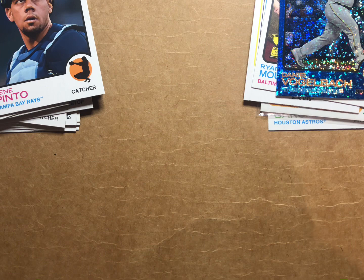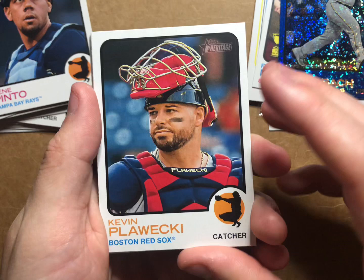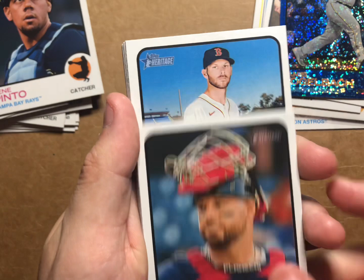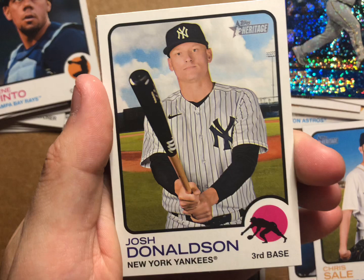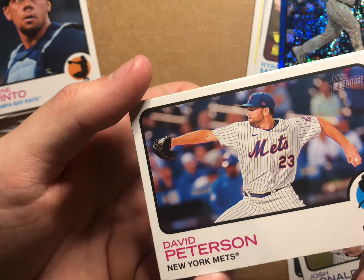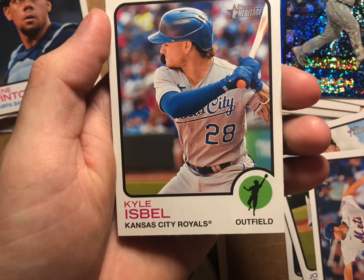Last pack - can we get another mem or an auto? I'm not sure that it'll happen after we just got a mem already, but you never know. Kevin Plawecki, Chris Sale, Joana Dunn rookie card, Peyton Henry rookie card, David Peterson, Hanser Alberto, Kyle Isbell, and a Kurt Suzuki.